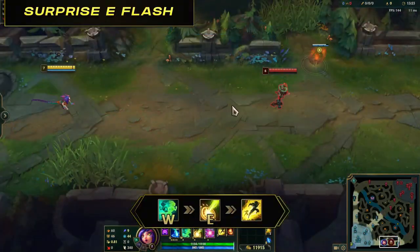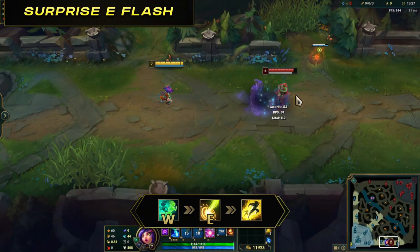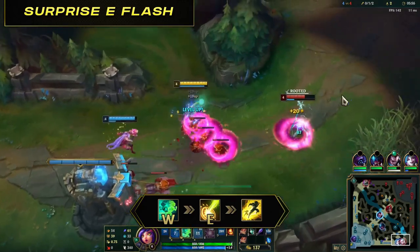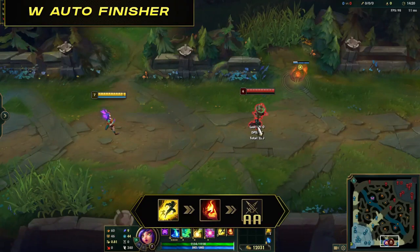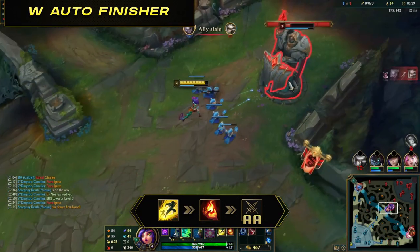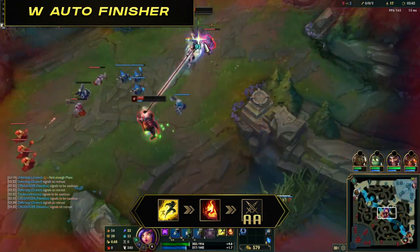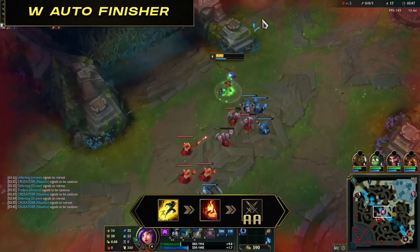Surprise E flash: W, E then flash. Use the invisibility and movement speed to get closer, then just as it's about to run out, E and instantly flash. Extremely effective to catch enemies by surprise and should be used for important kills. Empowered W auto finisher: flash, empowered auto, ignite. A lot of players underestimate damage from your 3rd auto — charge up your empowered auto, flash, auto attack and ignite to finish off low HP enemies. Even if you have little to no mana, you can perform this combo.